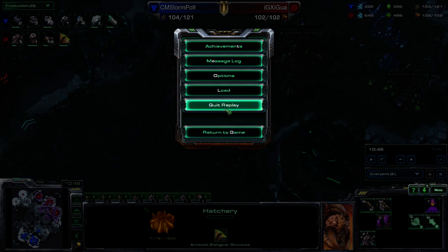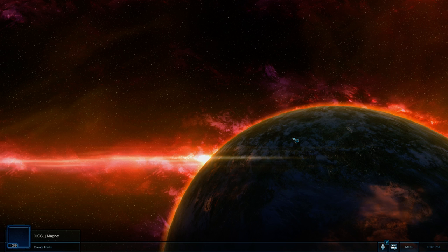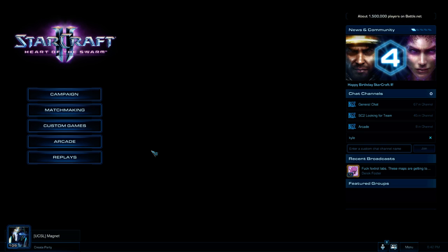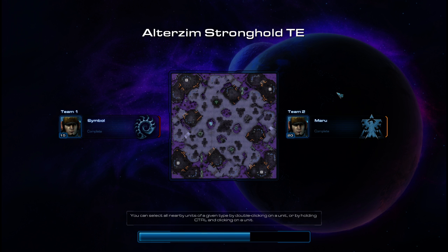That's the basis of what these openers are and what you want to do with them. There are a couple of other variations that exist, so let me show you those so you can mix them in if you like this style. This time we're going to be watching Maru fighting Symbol, and we're going to see a different opener — kind of the same initial concept, but a little more focused around killing drones.